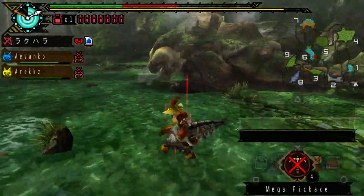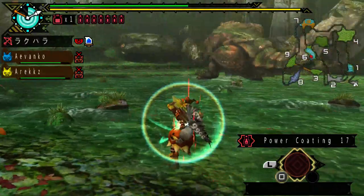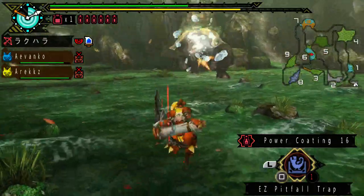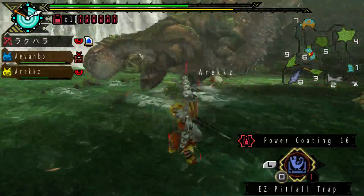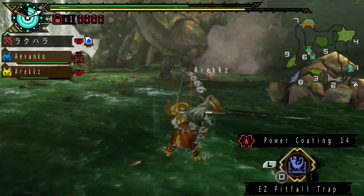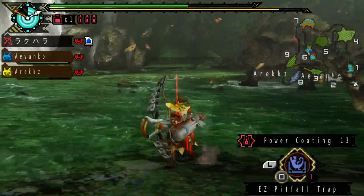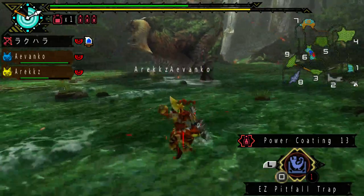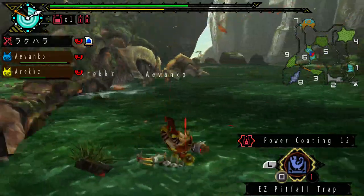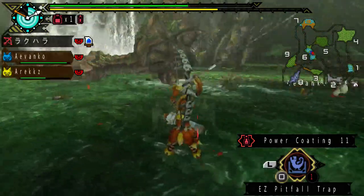I'm just gonna say sorry and find an opportunity to heal up. Oh, I do have this pitfall trap sitting right here — it's feeling kinda tempting. He's gonna charge at me. I think I've broken every single one of his breakable parts. Just gonna try and really finish him off. I'm not sure if he's gonna leave the area soon, so I don't really want to plant the trap now in case he just walks out of the map, leaving the trap behind — which would be very annoying. That's happened to me a couple of times before.